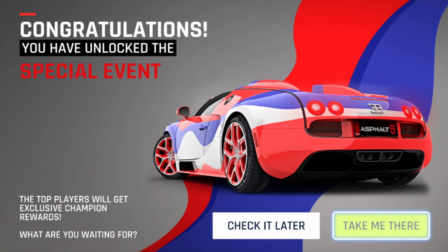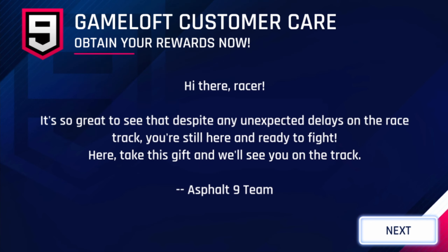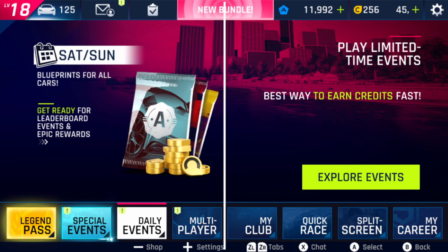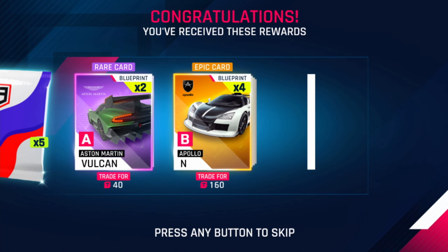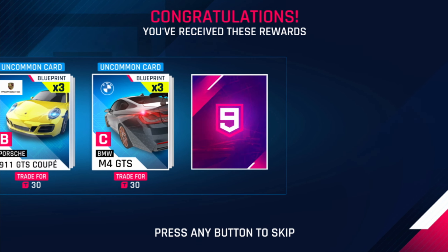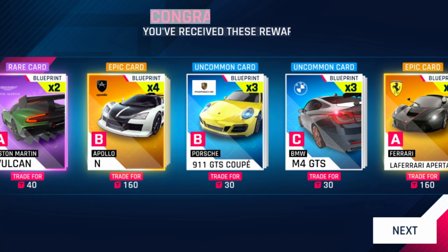Congratulations, you have unlocked the special event for the Bugatti Veyron — we'll check it later. Over here we got Gameloft Customer Care — obtain your rewards now. The message reads: 'Hi there racer, it's so great to see that despite any unexpected delays on the race track, you are still here and ready to fight. Take this gift and we will see you on the track.' Let's have a look inside. We got 300 tokens and 5 packs of the season. There is not too much inside the packs that would be useful for me — actually there is only the Porsche 911 GT3 RS, and I think there is one more car in these packs available but not in here.